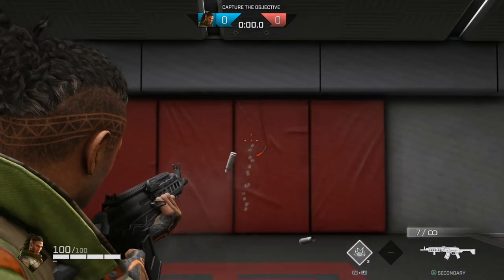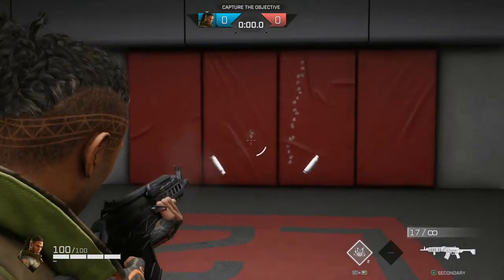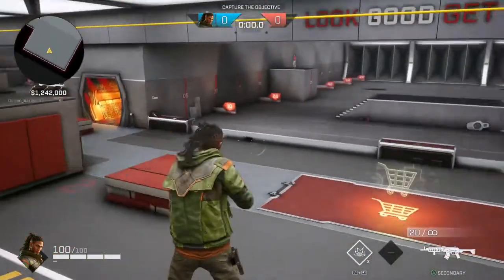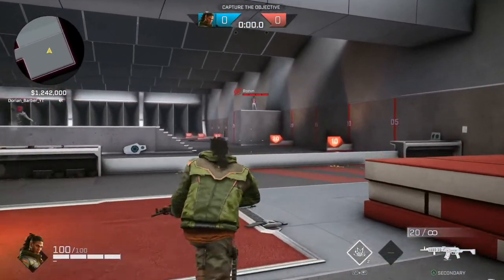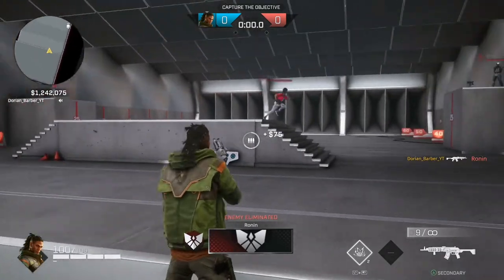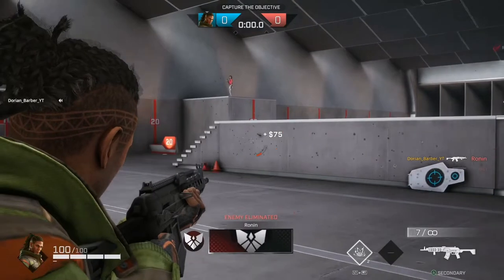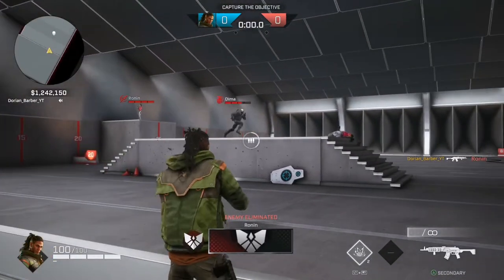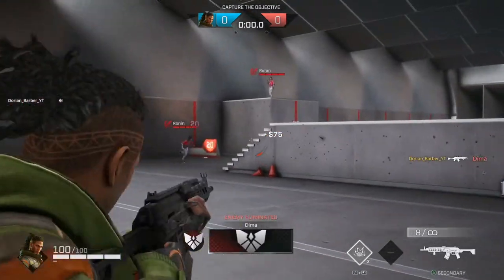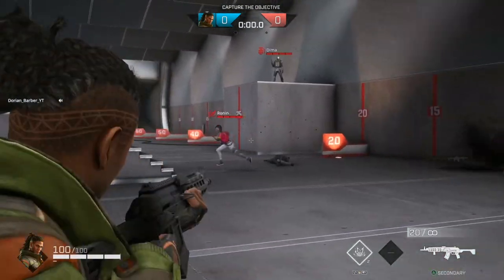The first gun we're going to look at is the HRM 30 KS. This is only carried by Trench and overall this is an okay gun. Its recoil pattern only shoots straight up, so that's good. But this is a gun with a small magazine — it only gets 20 rounds. It does have high damage, but the magazine is just too small. It only has a 20 round magazine even after purchasing all the upgrades.